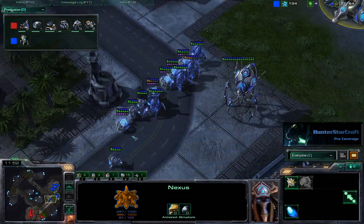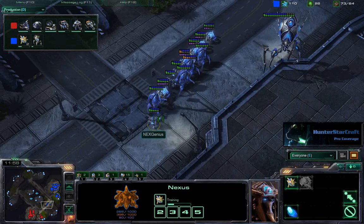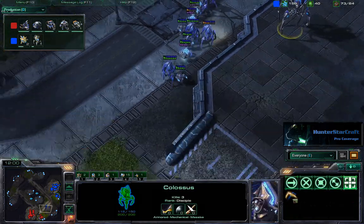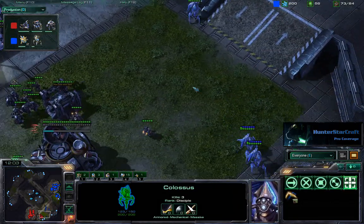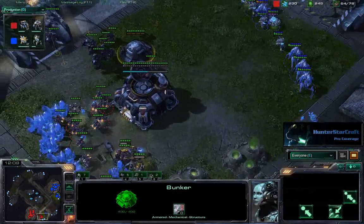Welcome back. We are now looking at a Protoss push. Genius is moving out, moving up to the high ground with his Colossus and looking pretty dangerous here. A bunker does arrive, but that poor SCV just gets smoked.